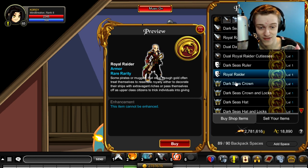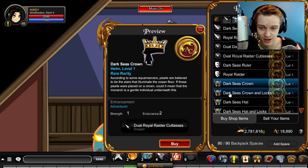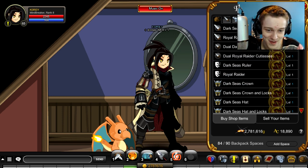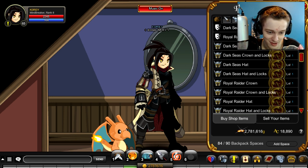I already have both those armors in my inventory. I'll equip the full sets of each after. I gotta buy those because I don't have those in my inventory, and I don't have the crowns either. My inventory is full — I'll be right back. Just went and emptied out my inventory into my bank. I should buy some more inventory slots — I think I will.